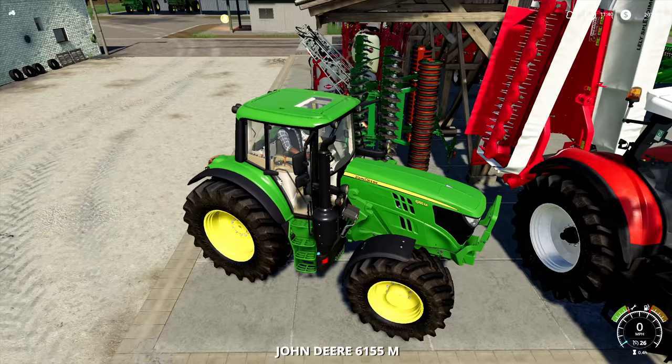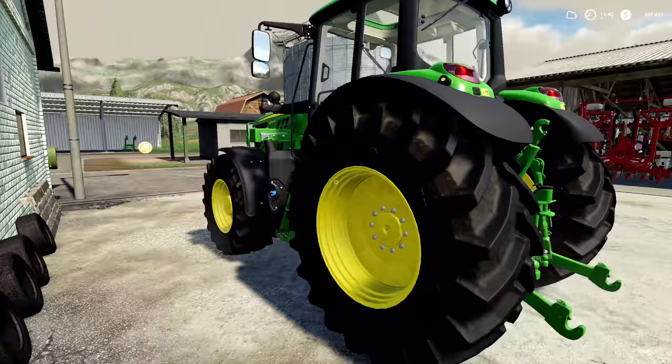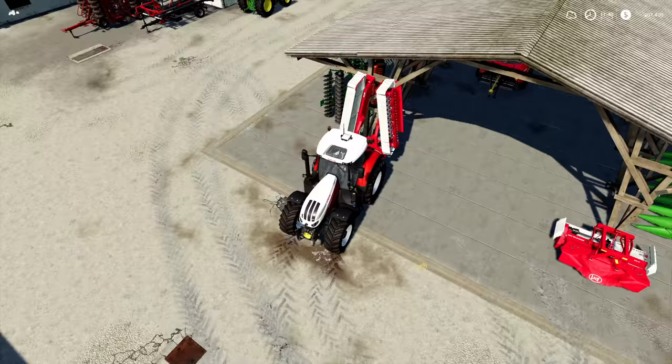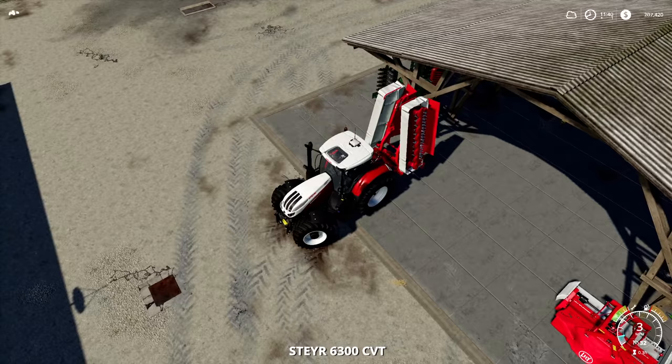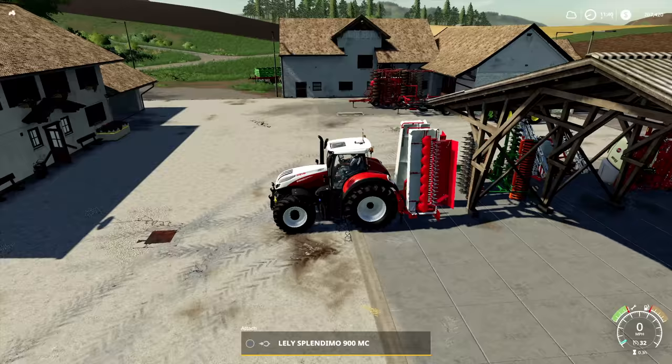Gotta be honest, not exactly where I'm going to park that. Let's back the 6M out of the way — sorry, you are useless once again. Park this up beside the house. We're going to jump in, pull forward, and I want to lower this down but it looks like I've got to open it before I lower it. Get that dropped — nice.